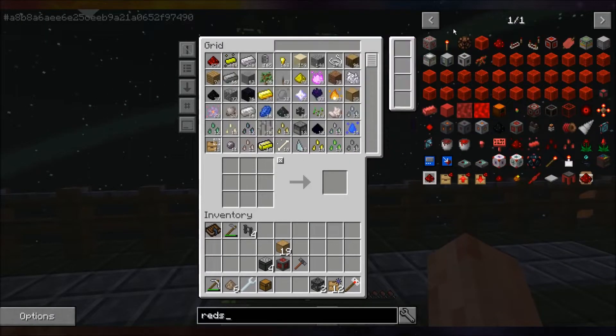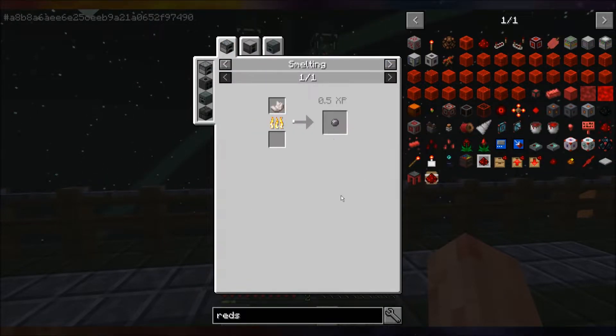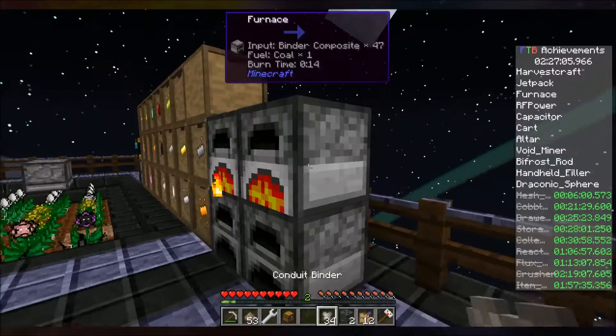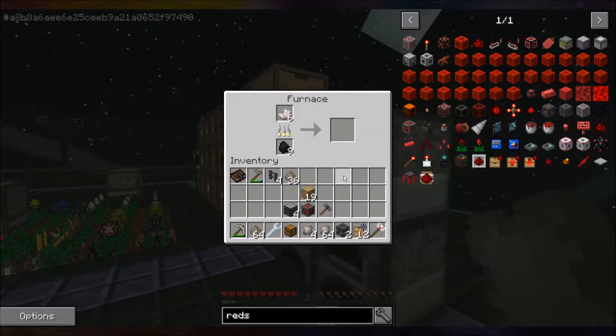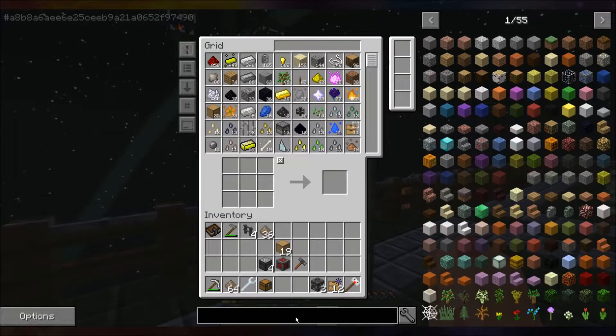Redstone alloy is silicon and redstone. Silicon is smelted nether quartz, which is right here — probably plenty. Silicon — okay, back to work on the jetpack.